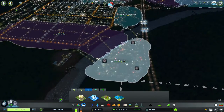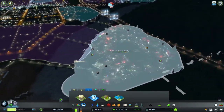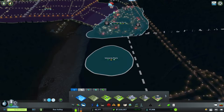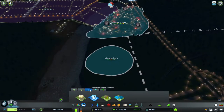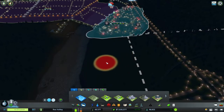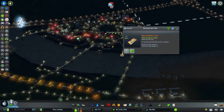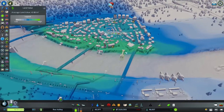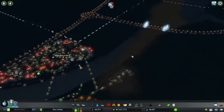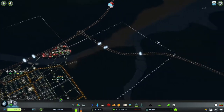Right here we have our leisure specialization. I put it away from all the other noise. What I did was I took the district tool, painted a district, went to the commercial specializations tab, clicked on leisure, and there we go — we have a leisure district. I also added in fishing things which residents really liked — the jet skis and water stuff. Hopefully this area stays and keeps going that way.